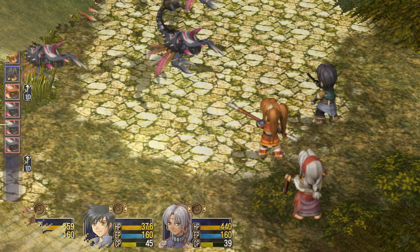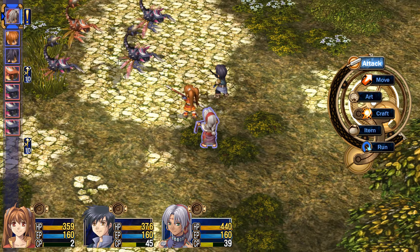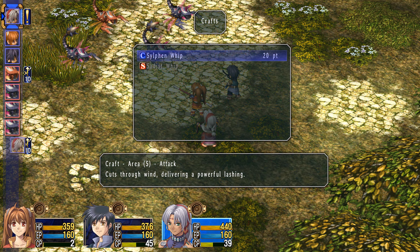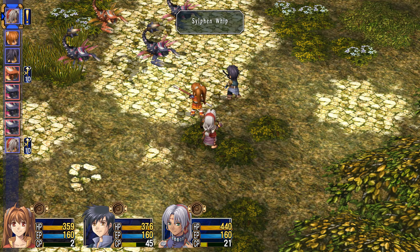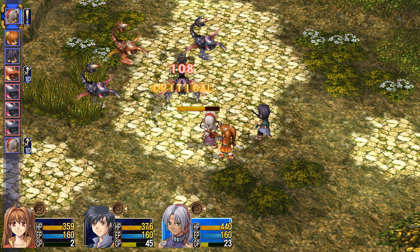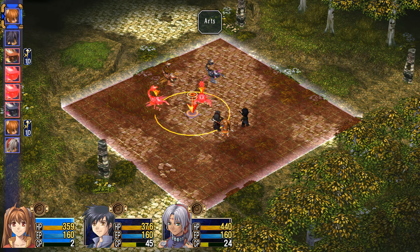Let's take care of him. False advertising — I thought there was one, but there are several. We got a critical, so we're going to do a Sylphen Whip right here. We can only hit one, unfortunately. They're really weak to wind. This is going to be some sick aerial damage. Nice. So, new chapter — everything's going to be a bit more difficult, but we got it.